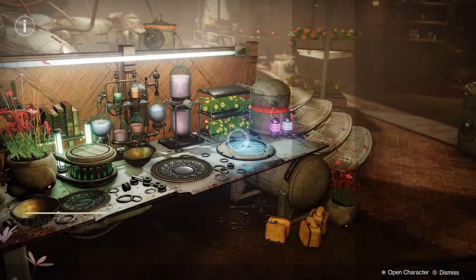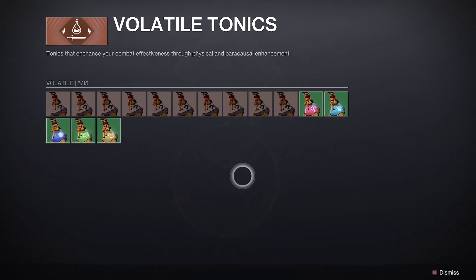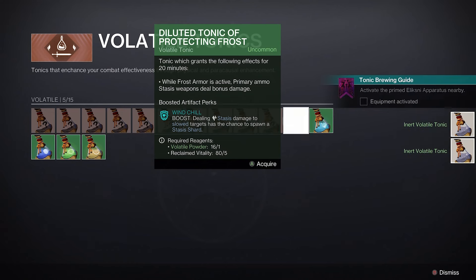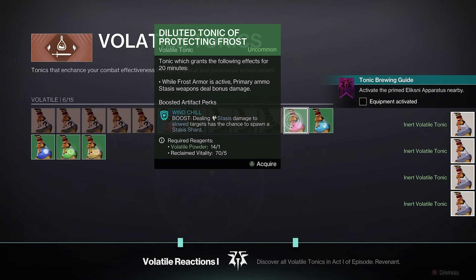The first thing you'll be wanting to do is head over to the new apothecary bench and head into your tonic types. You'll basically be wanting to make four or five of these tonics, and once you've selected them it essentially unlocks the next one up.